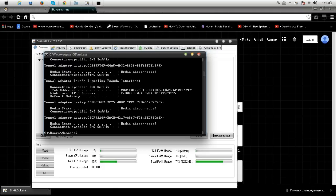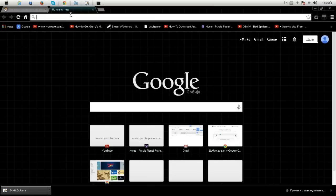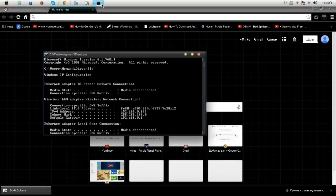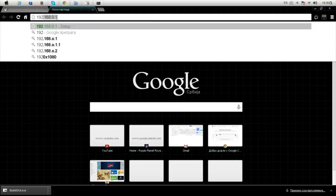And then type in 'ipconfig' and find your IPv4 address and gateway. My gateway is 192.168.0.1 — for some it's 10.0.0.1 or 192.168.1.1, but they get it.